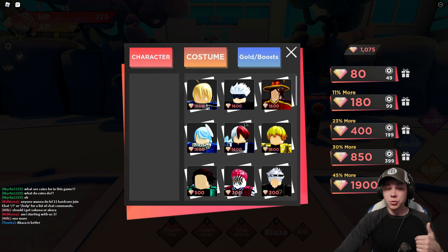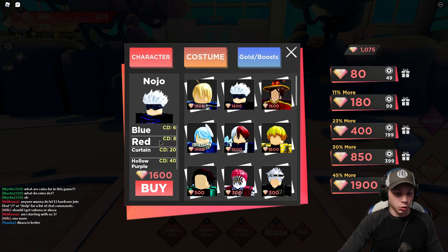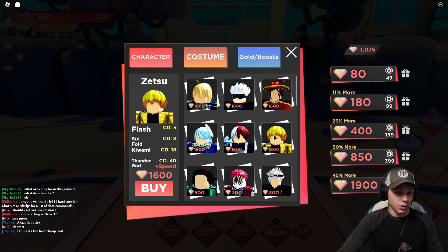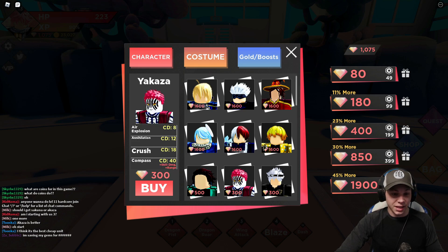Unlike Anime Mania where you keep rolling with a one percent chance of getting a legendary and have to work toward mythical, here you just buy characters from the shop. We've also got Gojo - you can see their cooldowns but not the damage they do, so I'm not sure which characters are better yet. I need to get more time in the game.